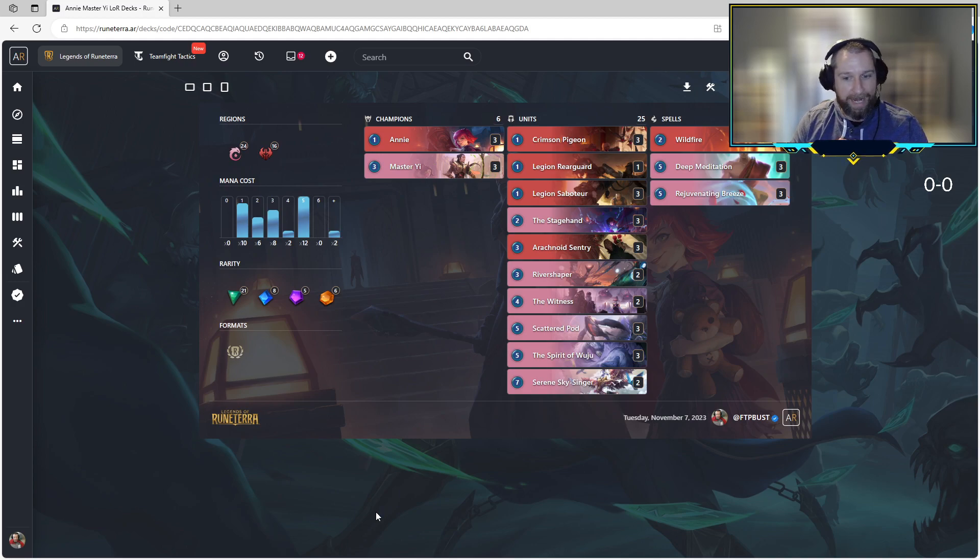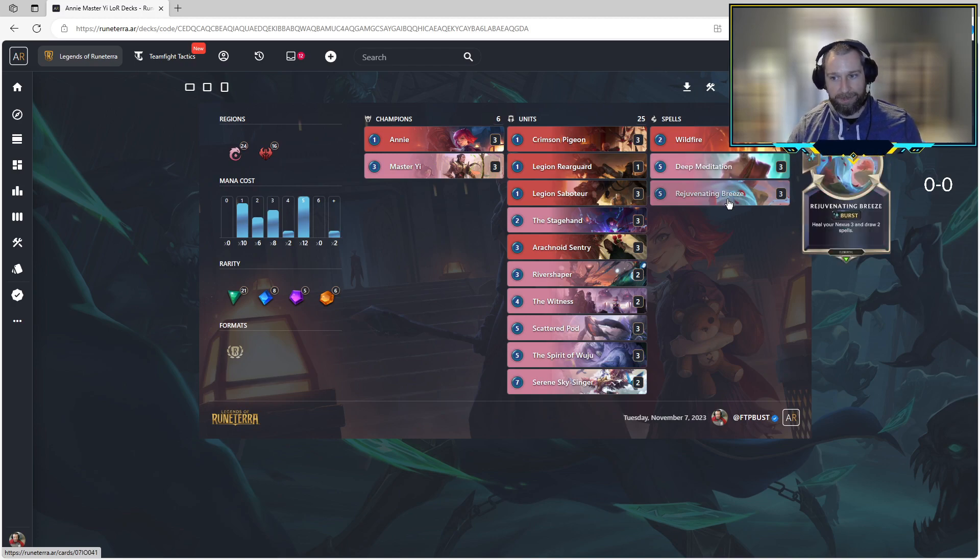If you're not familiar with the core idea of this style of deck, it's only got three spells in it: Wildfire, the deck's namesake; Deep Meditation, which only draws spells; and Rejuvenating Breeze, which only draws spells. The idea is we're going to get in some early game aggression, attack with our Annies and Legion Saboteurs and Stagehands, chunk down our opponent's health total, and then finish off the game with Wildfire. All of our late game mana can be invested into the Wildfires to close out the game.